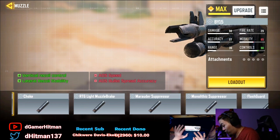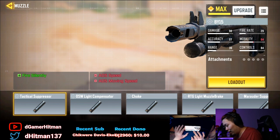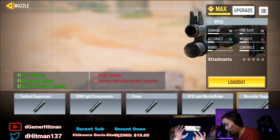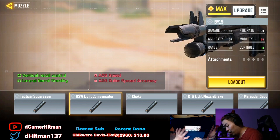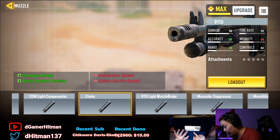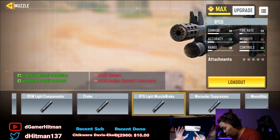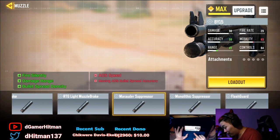The build for shotguns can be insane. The muzzle options look completely different too — for example, one gives ADS speed and movement speed, which could be really good if you're going hipfire since it doesn't affect your range. There are options for vertical recoil control and lateral recoil stability, though some of those aren't as important. We'll go more in depth on stream.